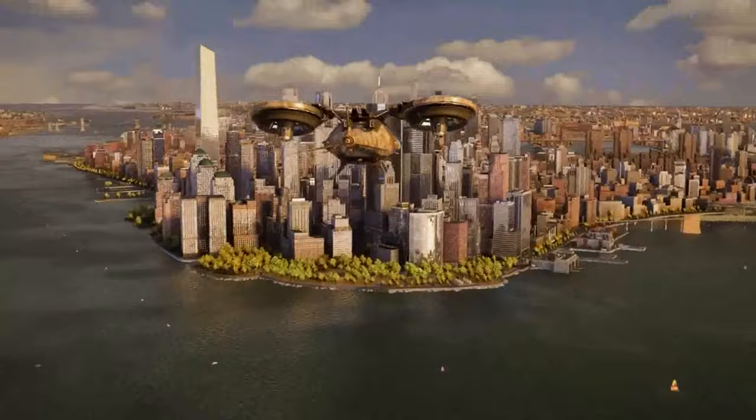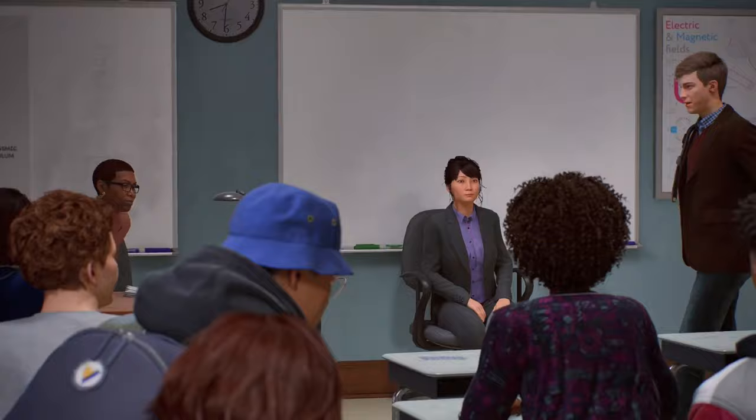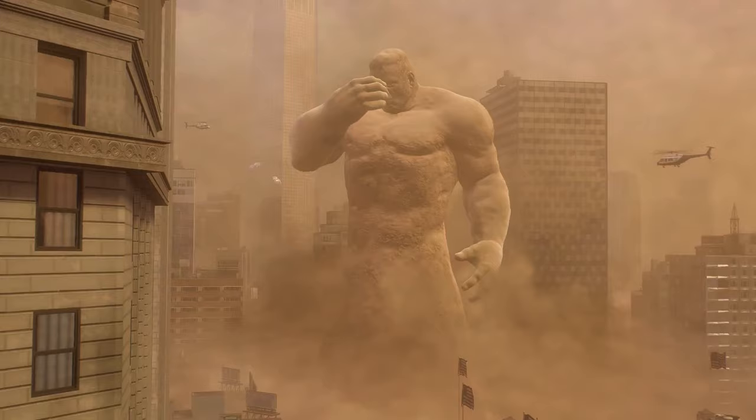Once again, like the last two videos, I'll be going through the whole plot of this game, but since it's very long I'll try and get through it as quickly as possible. Peter starts his first day as a physics teacher, with Miles being one of the students, but class gets interrupted by an attack by Sandman, which requires both of them to stop him.